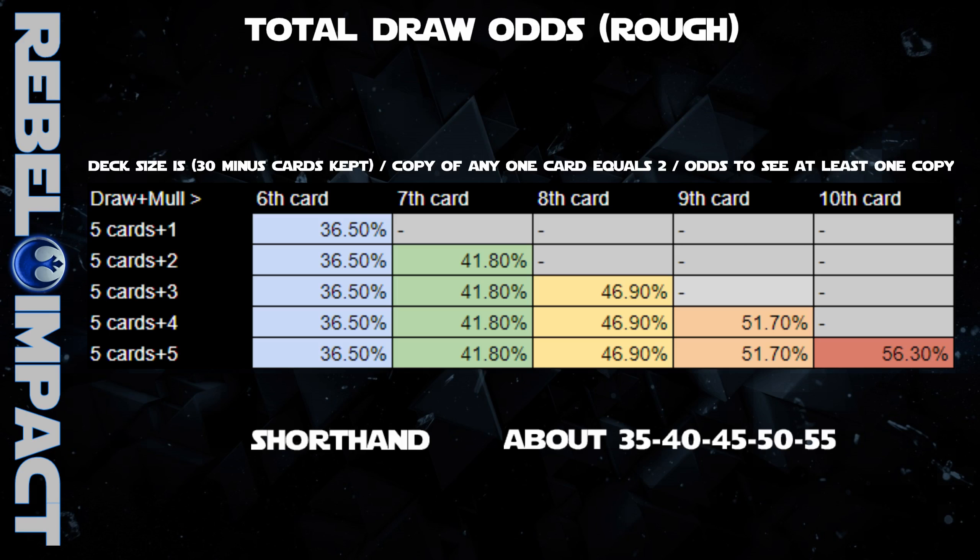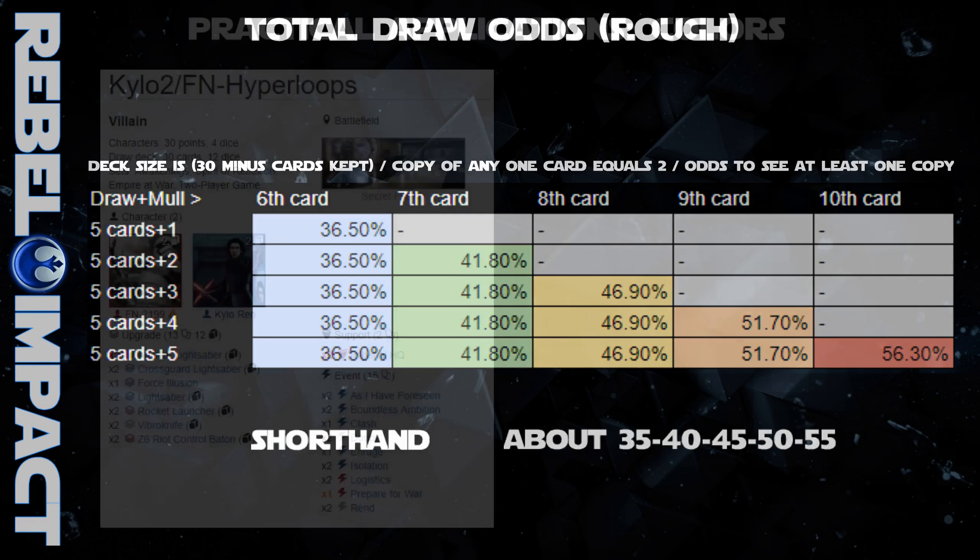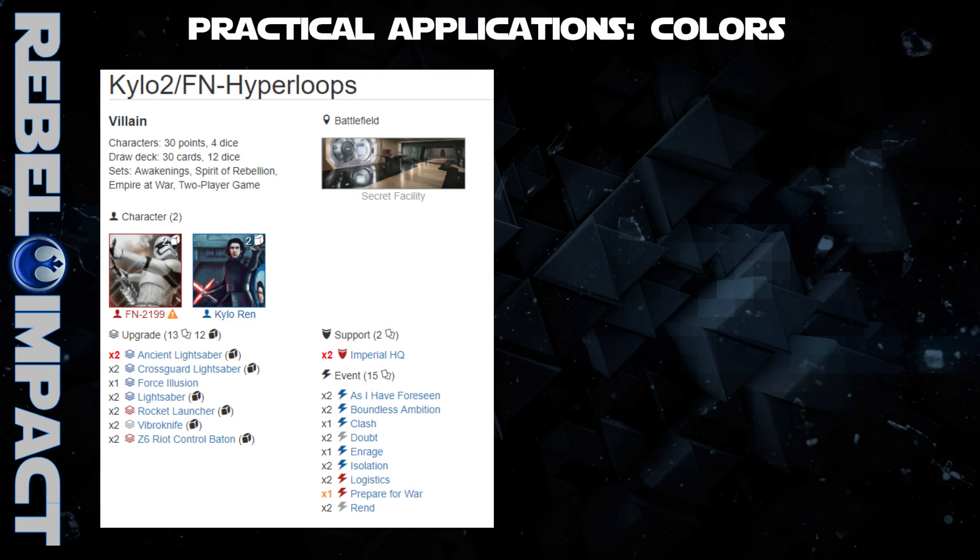No one is going to expect you to remember all these values. What you should take away is that if you do not get the card you want in your opening hand, these are the chances of seeing it somewhere between your draw and your mulligan. Think of them like extended odds of drawing a card you want when there are two copies in your deck. The shorthand odds for the go-getters are 35, 40, 45, 50, and 55 — rough estimates of the implied probability of drawing at least one copy of any two-copy card between a five-card draw and a one-to-five-card mulligan.